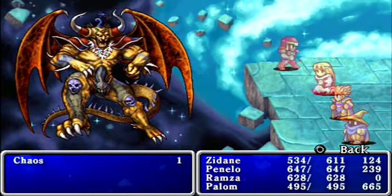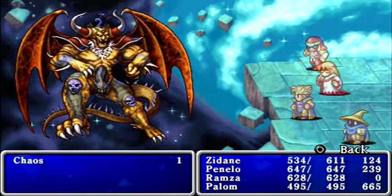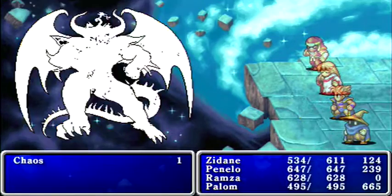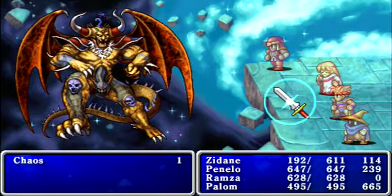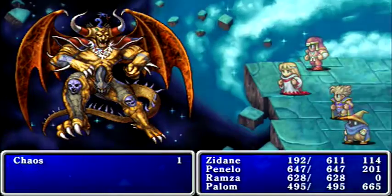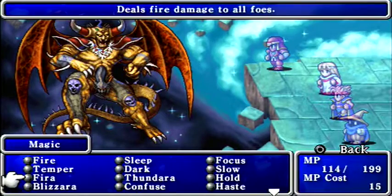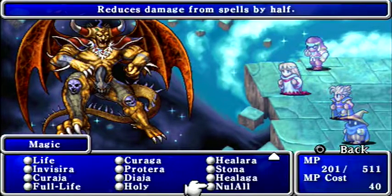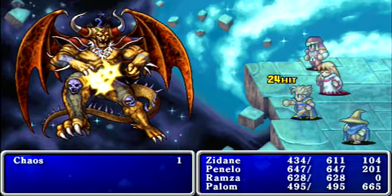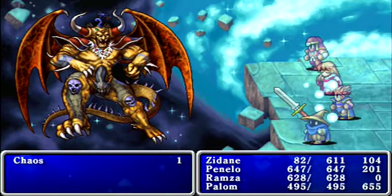I think we might have maxed out Temper on Ramza since his damage seems to be plateauing, but I'll use it at least one more time. Let's use a White Curtain to make sure magic defense is fully set, then maybe start buffing up Zidane. Actually, it looks like we haven't reached the Temper cap yet, so I'll just double Temper on Ramza rather than spending time buffing Zidane.